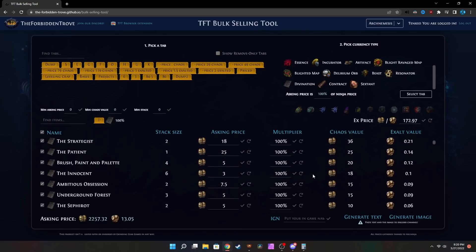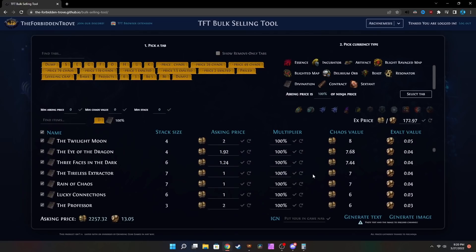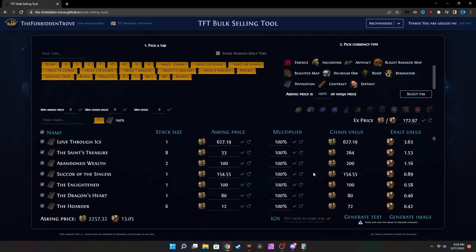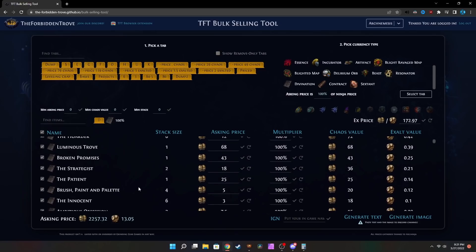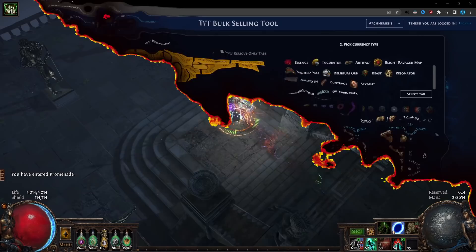I'm sure it made a very big shiny sound on my loot filter. I'm also pretty sure I went, 'Oh, I wonder if that's good. I'll price check that later,' because it's a fairly rare card — and then I completely forgot about it. There's also a bunch of Hoarder, Saint's Treasure, even some Abandoned Wealth, which is kind of an analogy for this entire tab. And of course, if I scroll down enough, there will be the Patient that got mixed in with everything else.